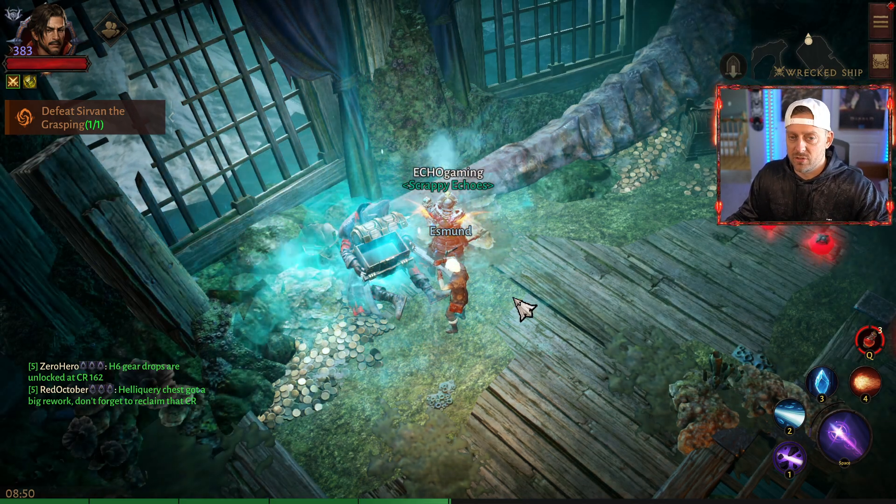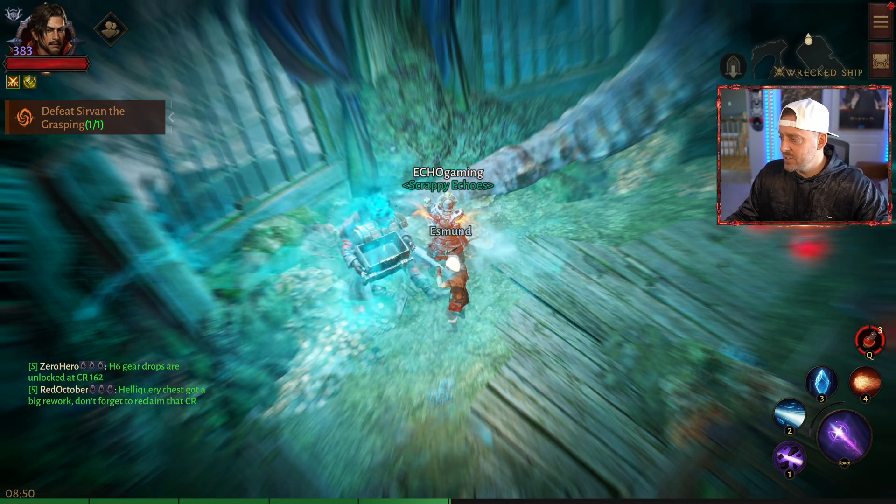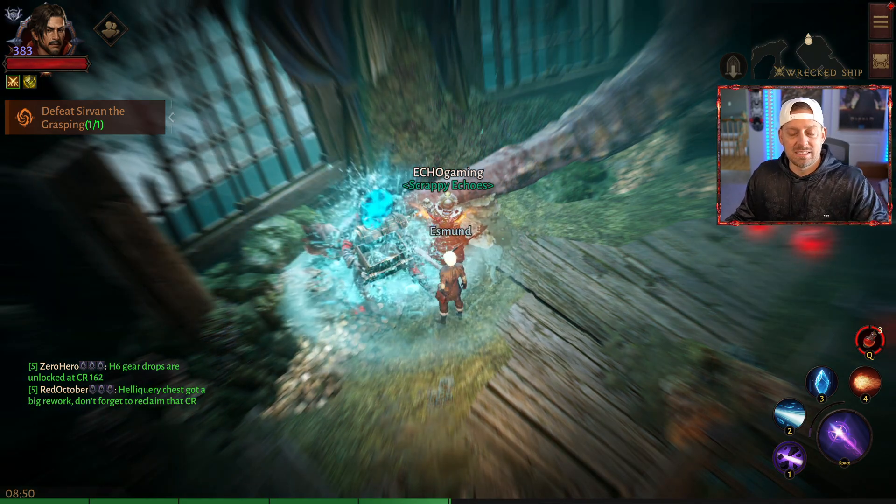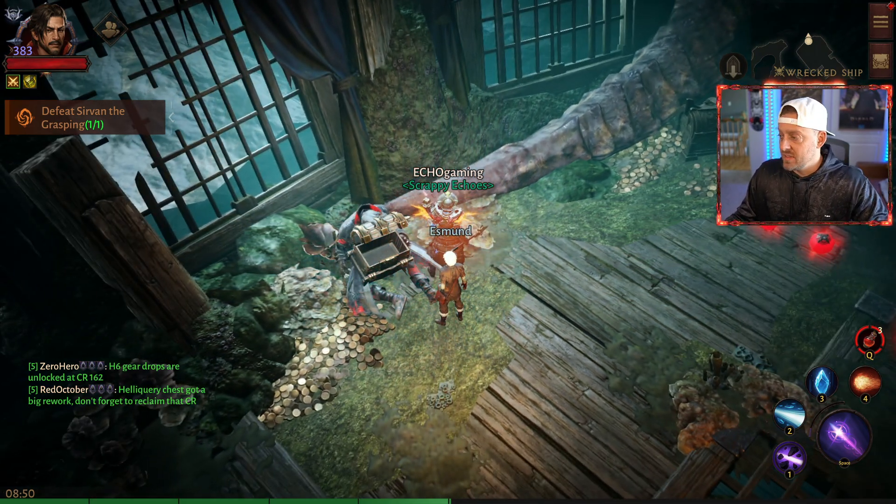The new zone is very linear and direct — not too much of you having to figure out what to do. Esmond kind of takes you through everything that you need to worry about.